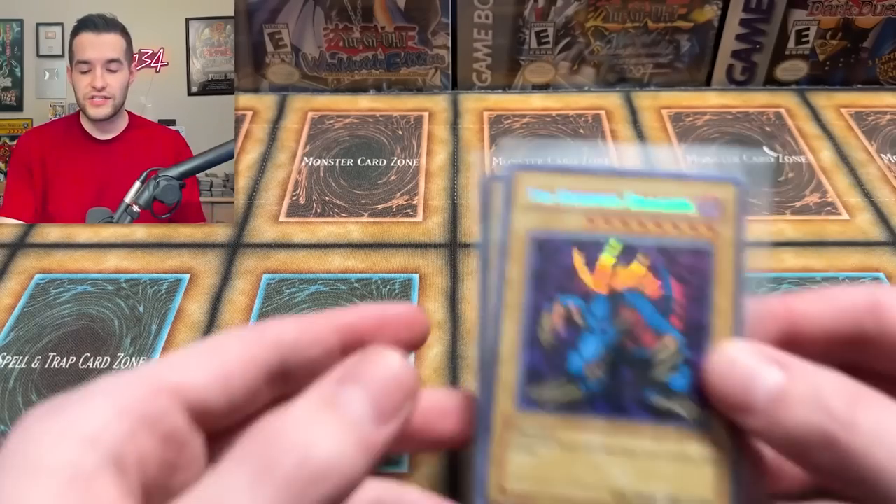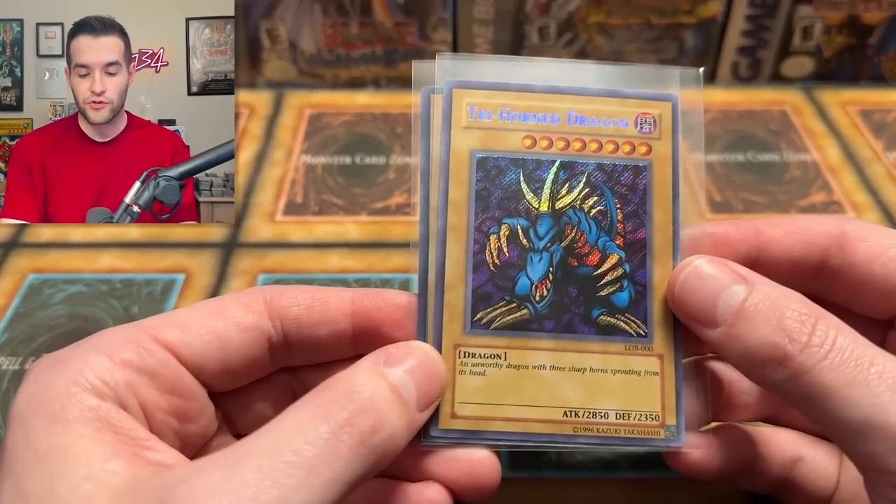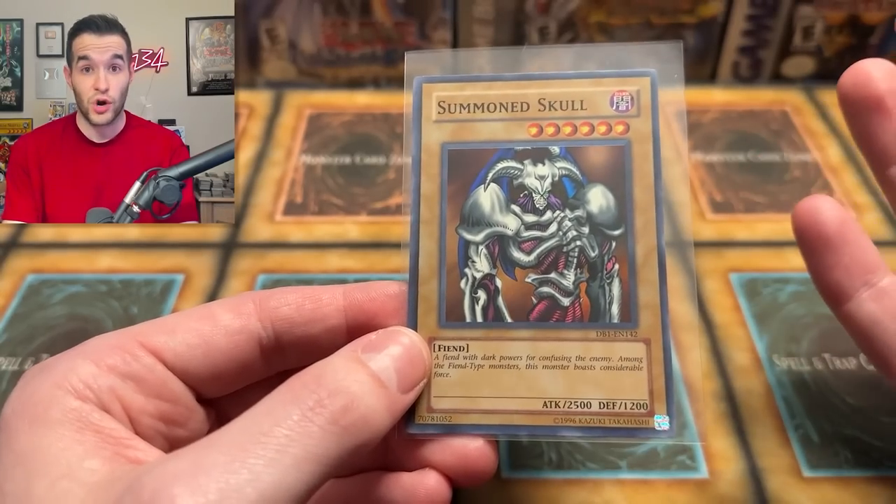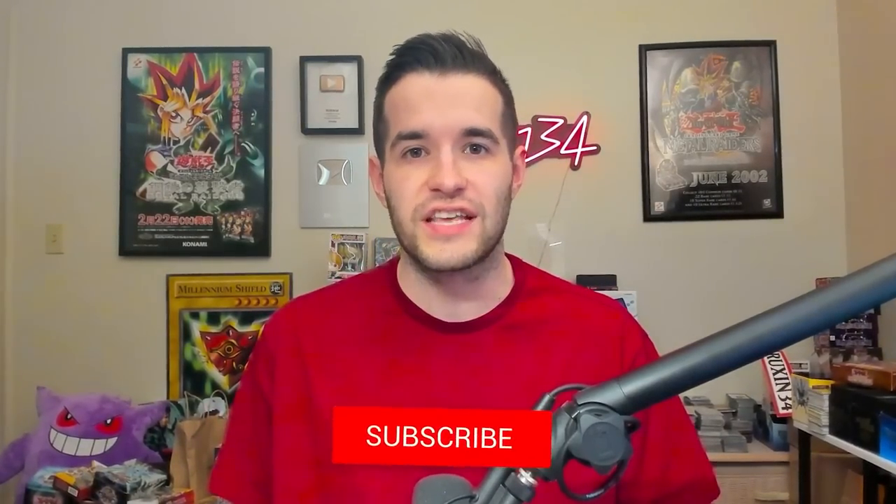I have a giveaway — I'll be giving away two cards: a Trihorn Dragon Secret Rare reprint and a Summon Skull from Dark Beginning 1, so it's a really old card. All you have to do is like the video, be subscribed, turn on notifications, and let me know which Starlight you want to see me pull next that we have not pulled already.